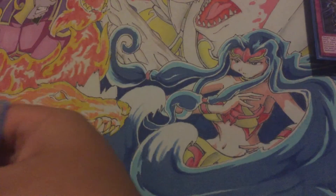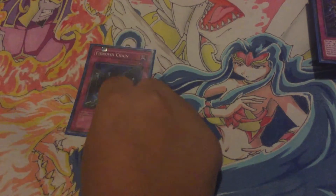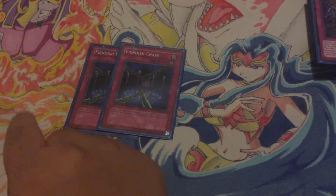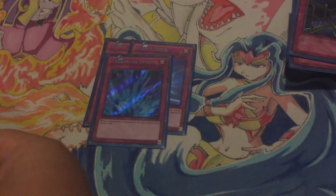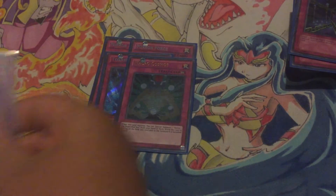On to the traps: three Steeds and three Ambush — those are the main traps of this deck. Ambush lets you get two monsters, and Steeds destroys everything — as many monsters as you have. Two Fiendish Chains, one Torrential Tribute, one Macro Cosmos, and one Vanity's Emptiness. That's 40 cards.